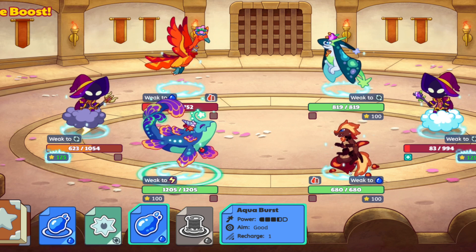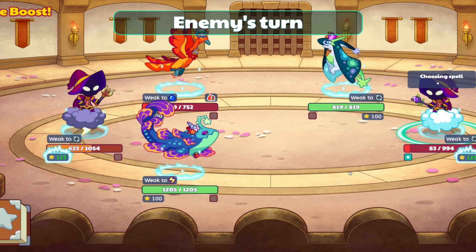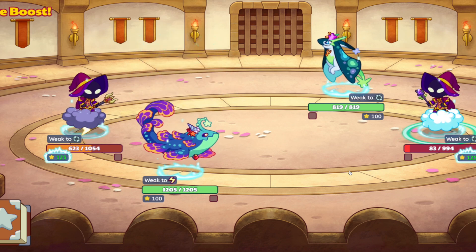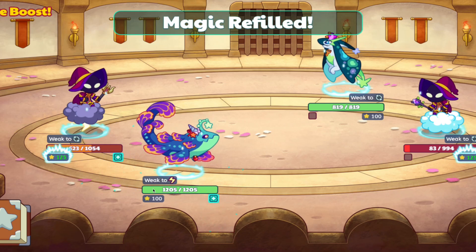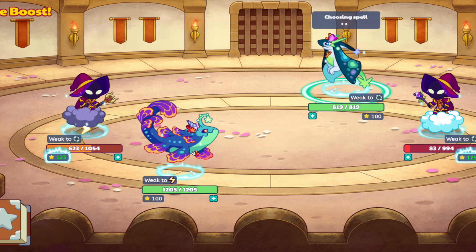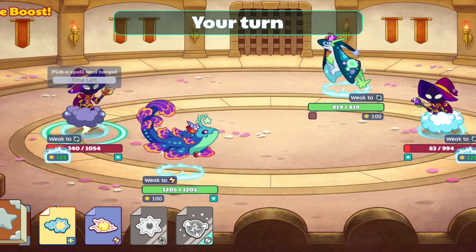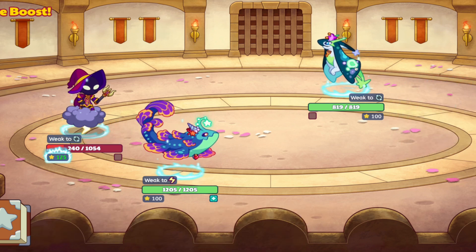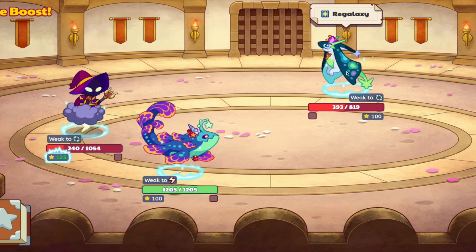We definitely gotta use Aqua Burst — please don't miss. Yes! It one-shot Pirate Isle! Let's go! But they chose to wipe out my Small Dash, which is not good at all. We're going into round two. Finish off the question. It looks like they have higher speed than me, so we gotta wait. Regalaxy has higher speed than both of us. This is actually a pretty close battle. We can wipe out their Wizard so they can't do anything — that was the smarter decision. Now we can go twice in a row — use Clobber and do a lot of damage to Regalaxy as we go into round three.